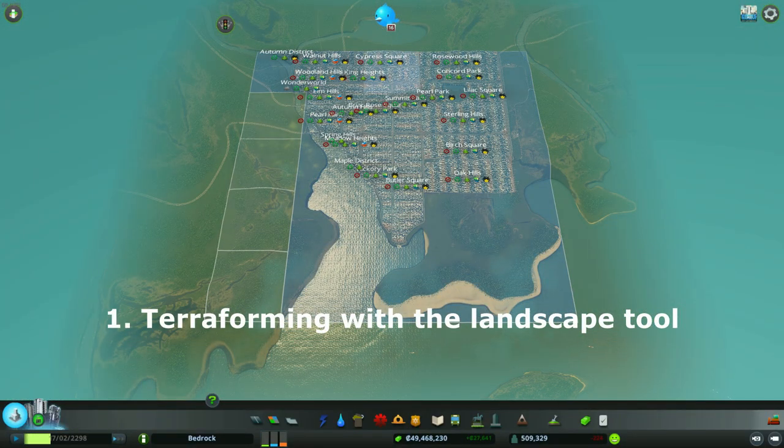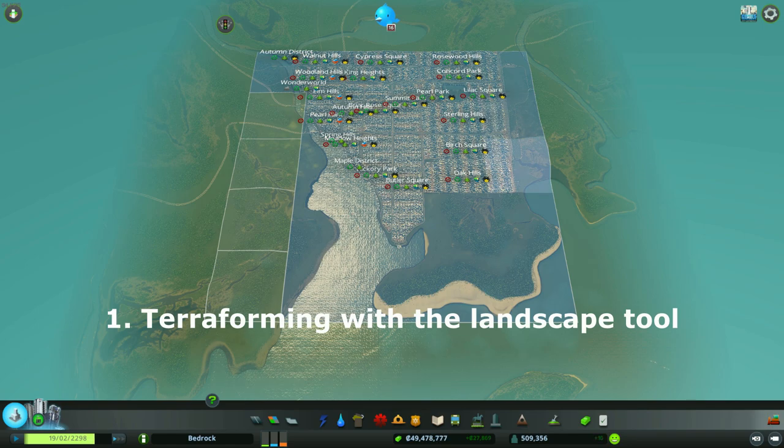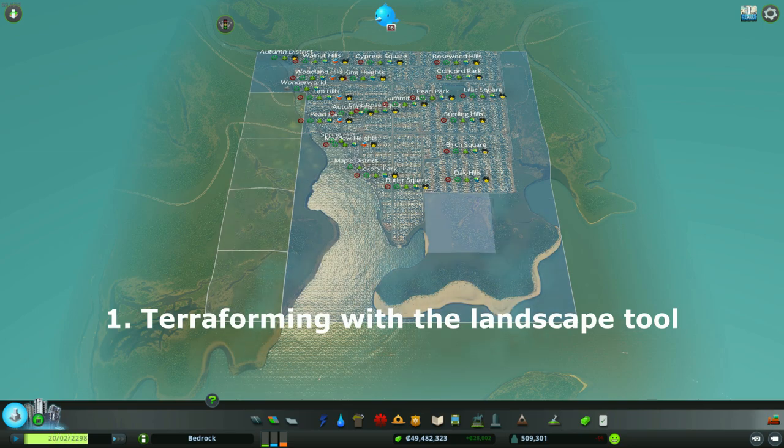Looking at the map from high up, you can see I've made some changes. Down here I reduced the amount of water taking up this area and gained more land mass, while over here I flattened out the Oak Hills district. I've also flattened out this small half island and started flattening another part. I hope to expand throughout these areas - roughly 200-300 thousand population here, another 200 thousand here, and 100 thousand there, so between all these areas I should reach 1 million population.